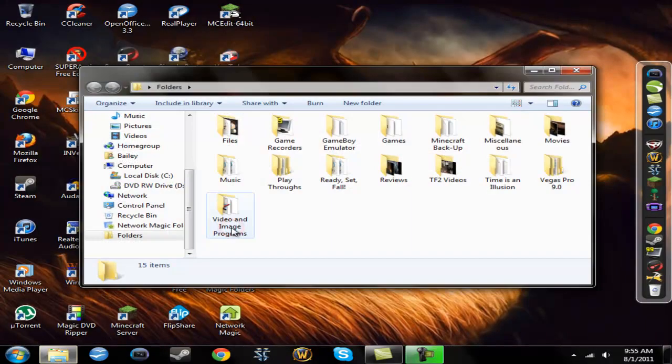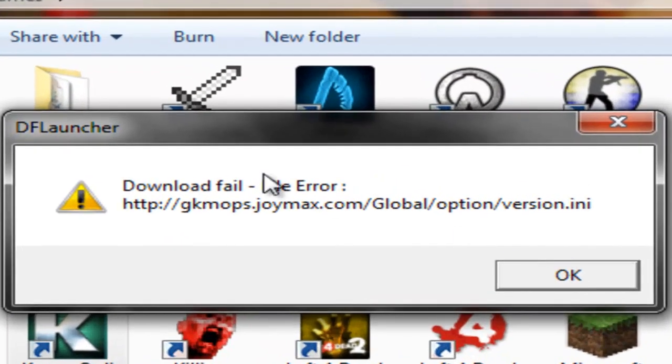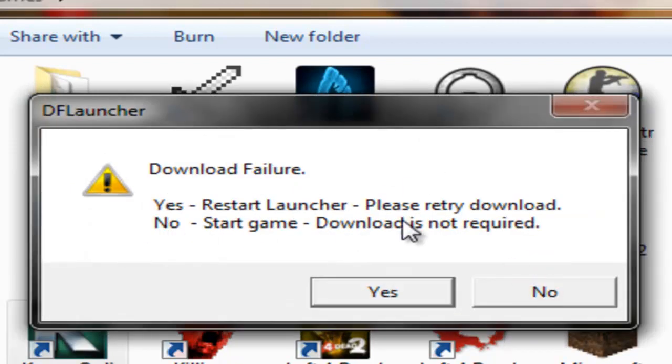I don't know if this is an ongoing thing with it, like if it's actually just doing what it's doing. But say I'll open up the game and it'll say 'download fail, file error,' and then it'll give me this random-ass URL. I went to it and it's nothing at all. I'll click OK and then I get two options: Yes, restart launcher, please retry download — or No, start game, download is not required.